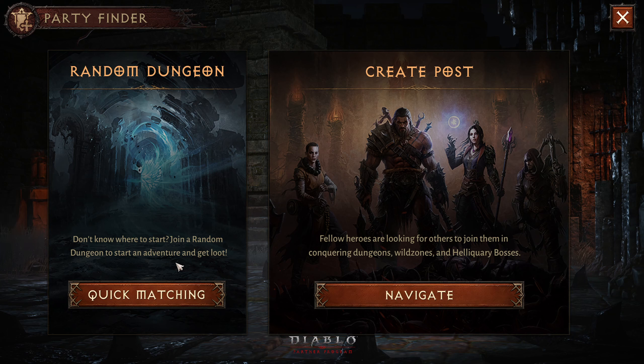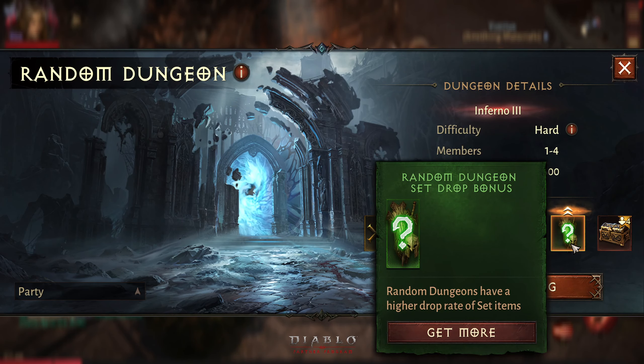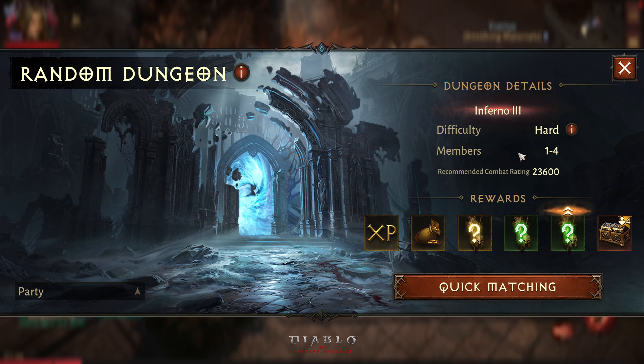This actually has a higher chance of giving you the set item, and you will also find a pity system inside. If you do not find any set item within seven dungeons, then your seventh dungeon will be guaranteed a set item drop. This will always be on high drop chance for any dungeon you play, and the chances are actually really nice.